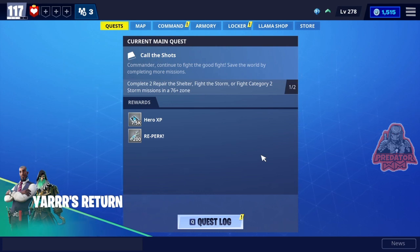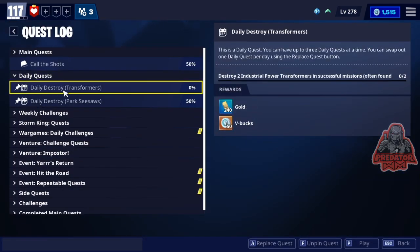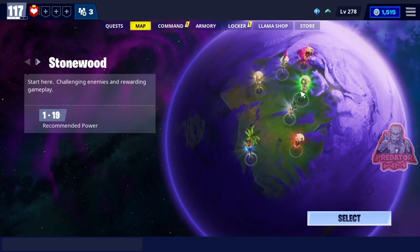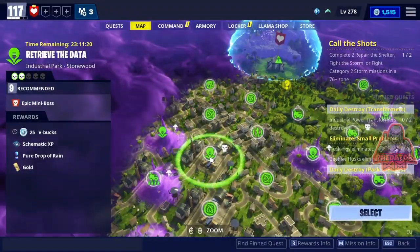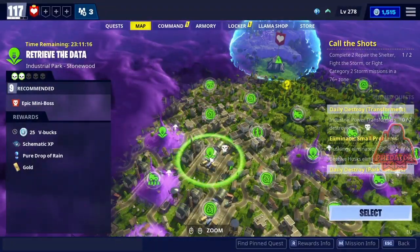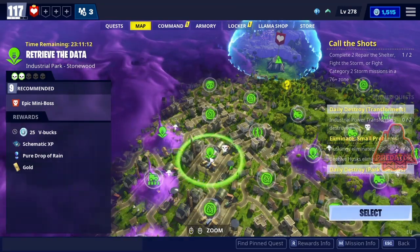First of all, we normally get daily quests, and today I got one to destroy transformers — they're gonna give me 50 V-bucks for doing that. Then you guys need to go to Stoneworld, and there is a mission called 'Retrieve the Data.' It's power level 9, so that's really easy, and it's gonna give you 25 V-bucks.